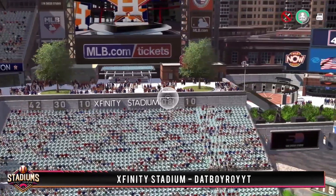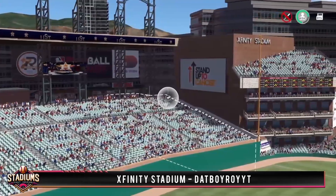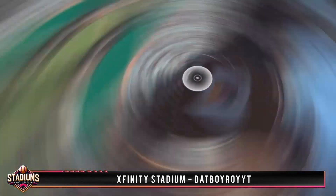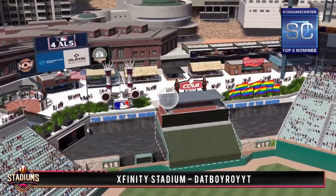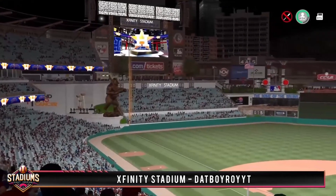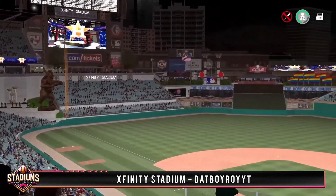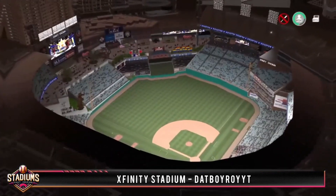Right field has a ton of seating to catch some moon shots from and some vendors above. But the best part of this park is the absolutely scenic batter's eye area featuring fountains, vendors, and the Cincinnati home run stacks. He also said the pride flags represent his World Series titles for the Montana Bruins in his franchise. Fantastic work on this one Roy, and I have another one of yours ready to check out.